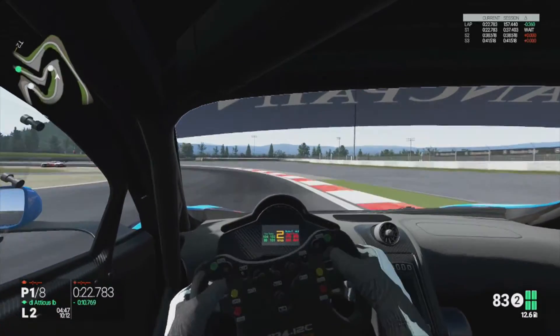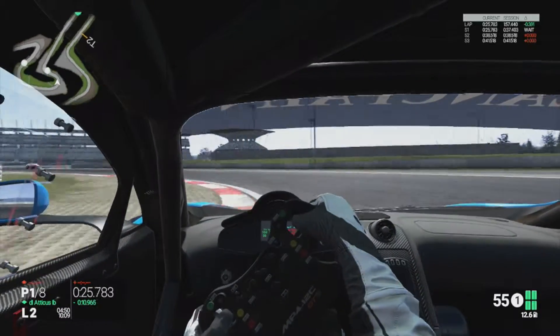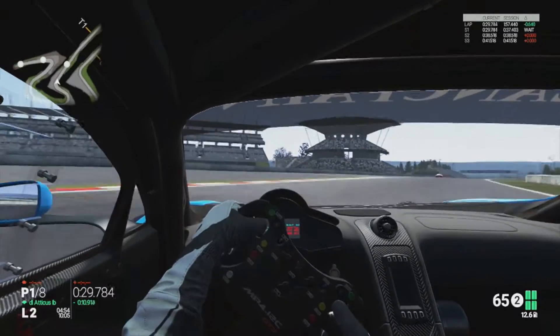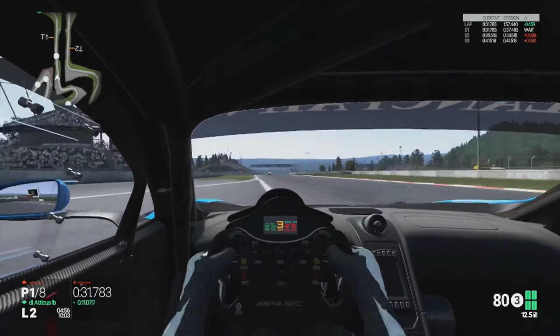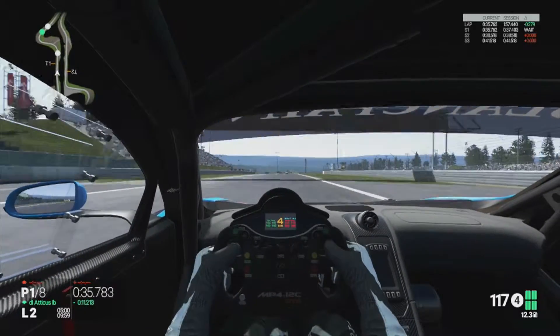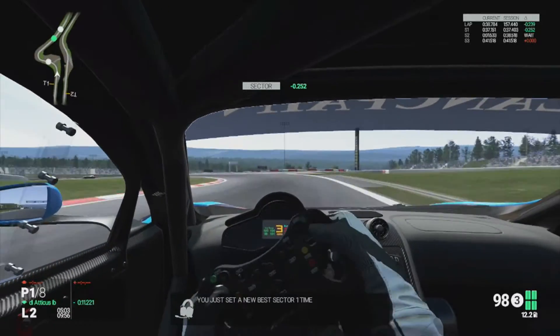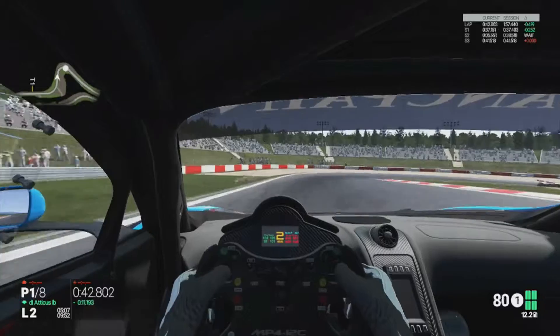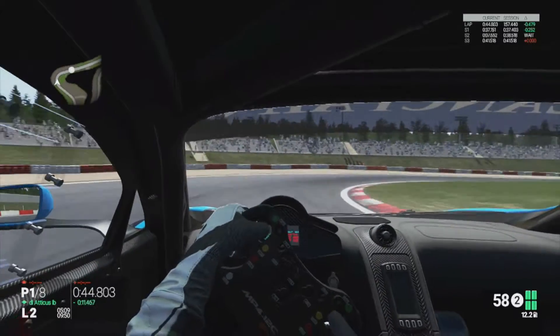Got to be careful not to put the power down too early there as you're just understeering to the run-out area. But if you're doing a time trial lap apparently you can run out as wide as you want and it won't penalise your time. Coming out of it now, still trying not to track extend or corner cut — may have done just then but not too sure — as we head down towards turn five and then into turn six at the forward curve.